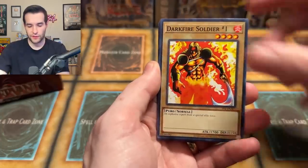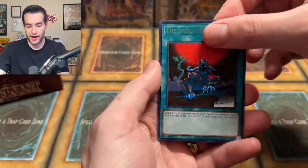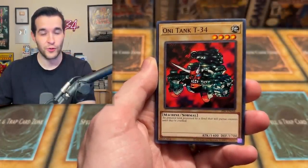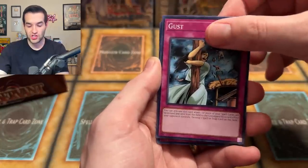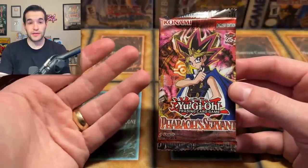We got Shaker, Metal Detector, Darkfire Soldier number one, Chain of Javelin, Three-Headed Geedo, Burning Land, Shallow Grave, Armored Glass. Genzo, wow — double Genzo has been pulled in this video and now I'm hoping for a third one. Getting greedy — it's just part of it when you pull something crazy. Insect Imitation, Oni Tank T-34. Notice we've pulled the same amount of Genzos as Oni Tank T-34s. Sky Scout, Steel Ogre Grotto, Solomon's Law Book, Inspection, The Forgiving Maiden, Shift, and Infinite Dismissal. A lot of traps in Pharaoh's Servant — it's kind of a trap-focused set. Imperial Order is based on negating spell cards, and Genzo is based on negating trap cards.